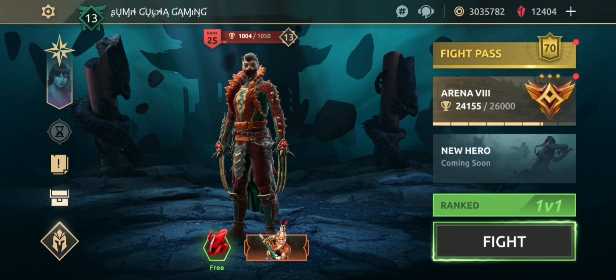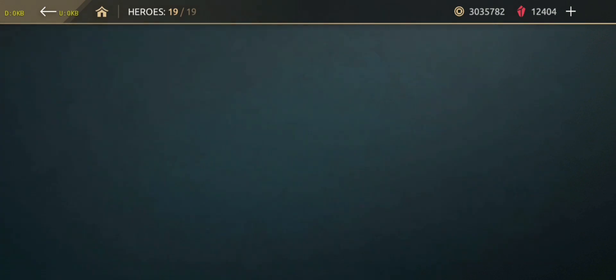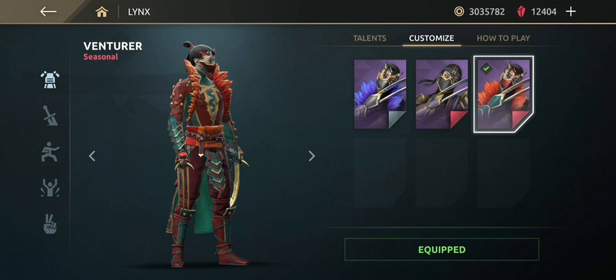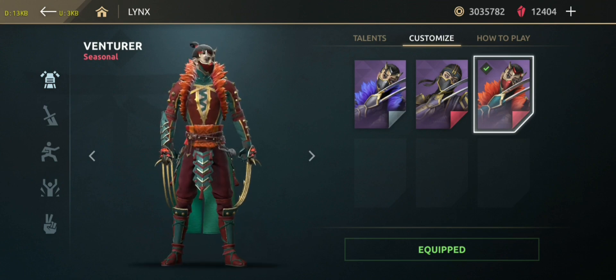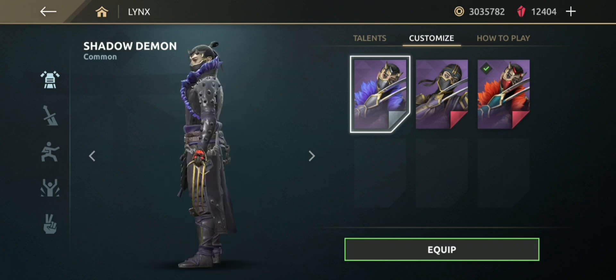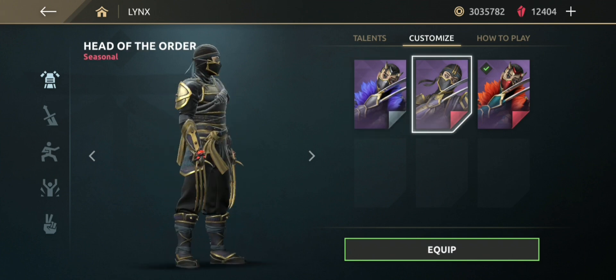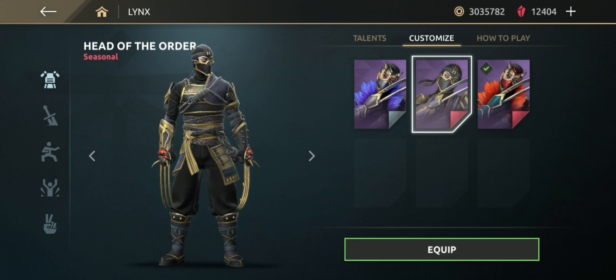Hello guys and welcome back. Link's Venturer skin review is here. Let's customize. As you can see the Venturer skin — let's compare it with the default skin. The resemblance is obviously the same, only recolored. Head of the Order skin is the best skin for Link's, but we are reviewing the Venturer skin.